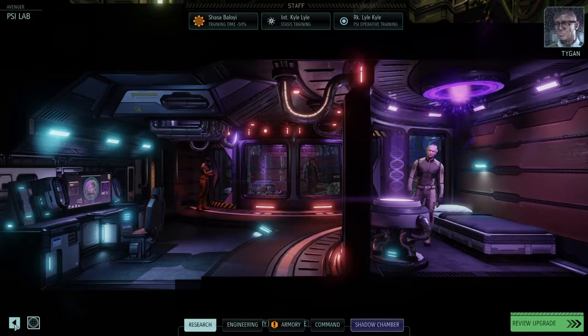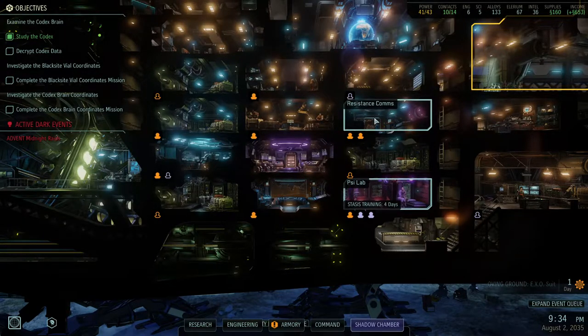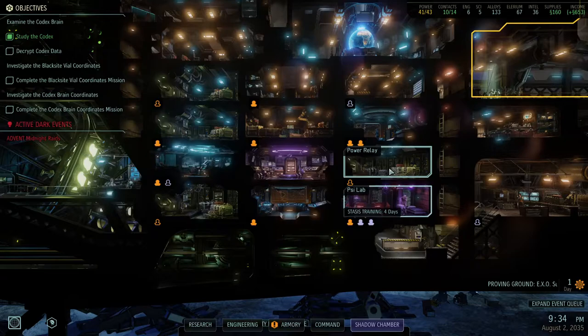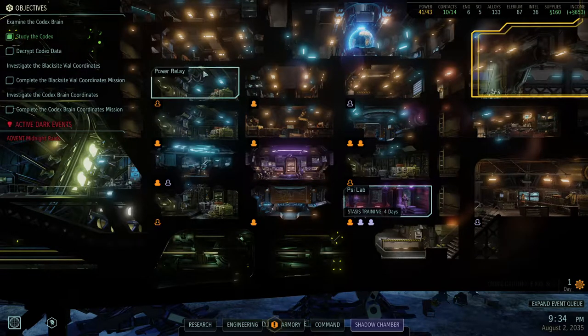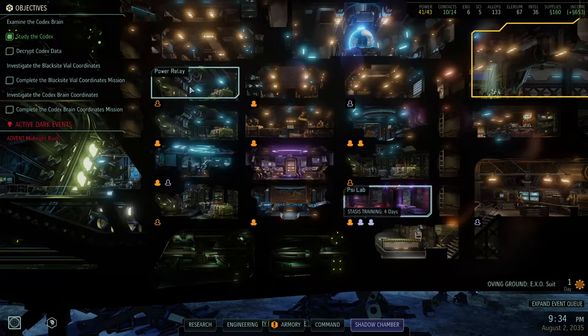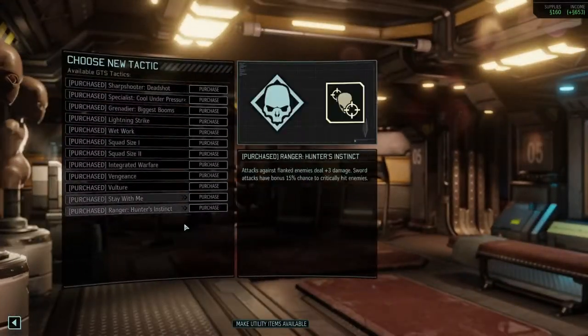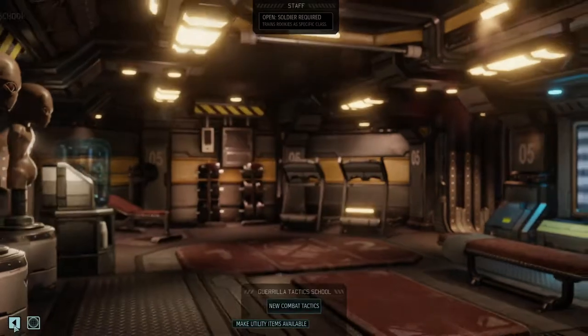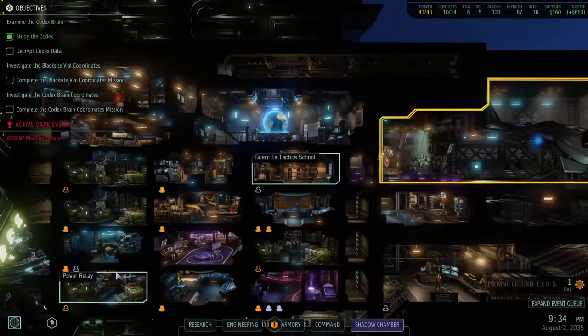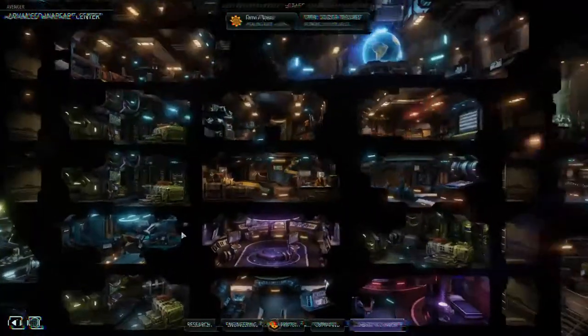Hopefully once they learn a couple more things they'll be ready to join us on our missions. We have resistance comms that are pretty well upgraded so we can make more contacts. I think I have too many power relays, so at some point I'll probably get rid of one, upgrade one so we can get more power, then get rid of another one — they only give you three power each. Our Guerrilla Tactics School, we've bought everything we can from here, so I'm not sure if I could delete it without losing my stuff.